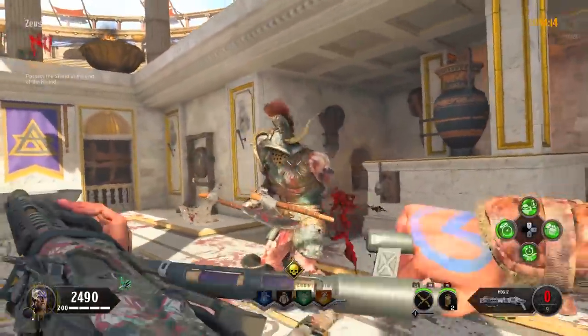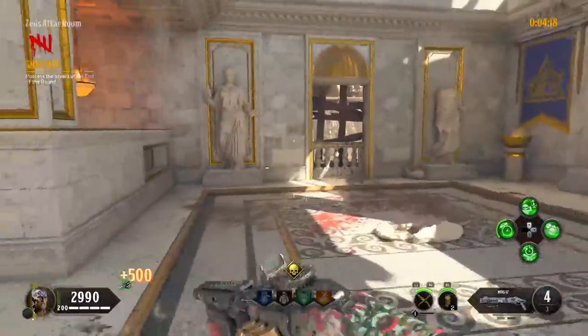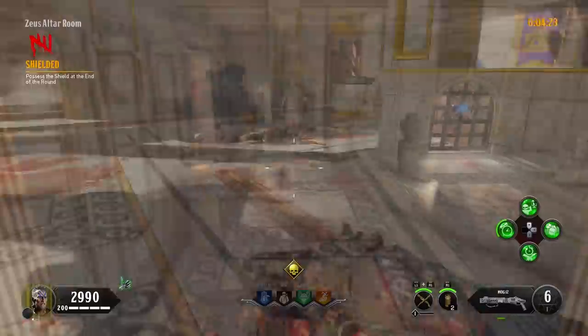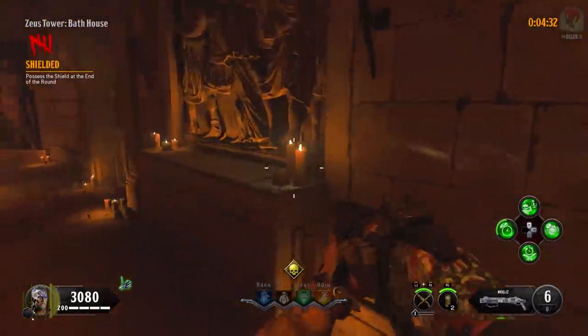Once you've gotten the three parts, make your way back to the pit and go to the buildable bench and build yourself the shield. Before you've picked up the final part or whilst about to build it, you can also do the final champion in the Zeus Tower, and with the shield built end the round.